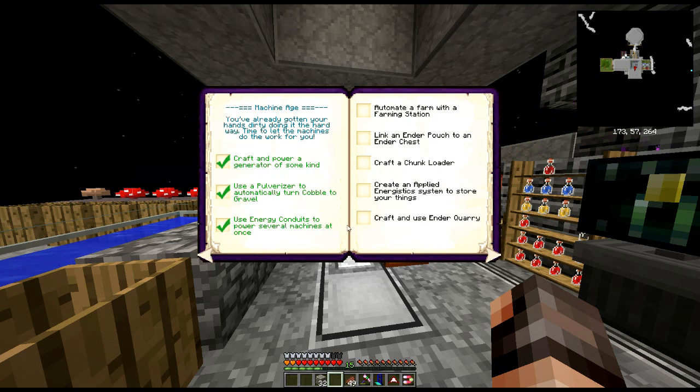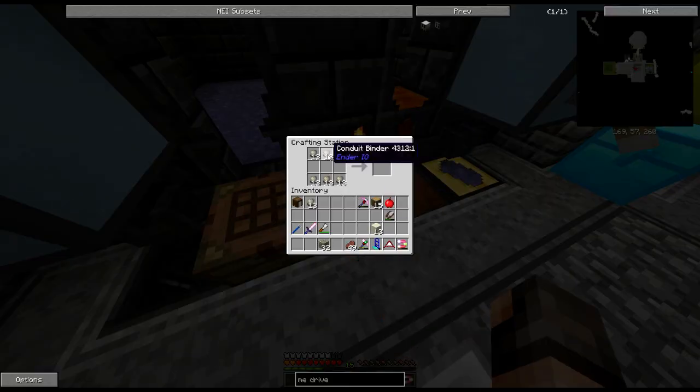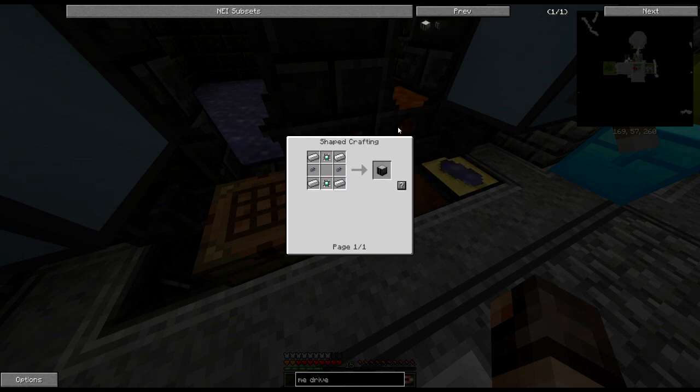This is where we're going to be looking at Applied Energistics - create an Applied Energistics system to store your things. To do this there are a few things we need. One of them is an ME drive. We could in theory create an ME chest, which is cheaper, but I think you can only link eight chests or eight items including the terminal. It's not really that practical, whereas the ME drive is more like a RAID system - it has eight slots to put hard drives in and store things.